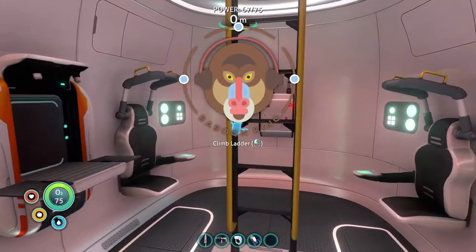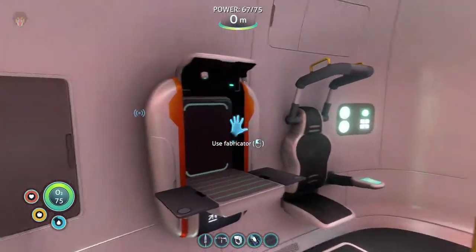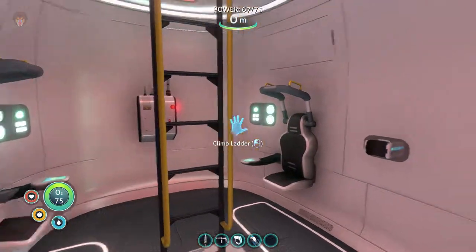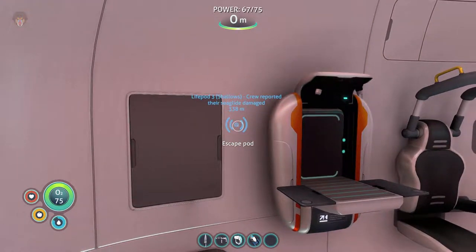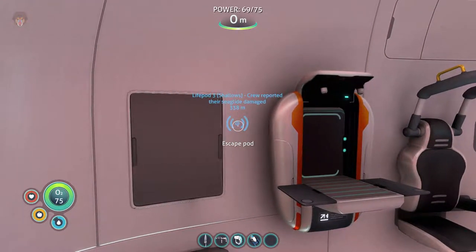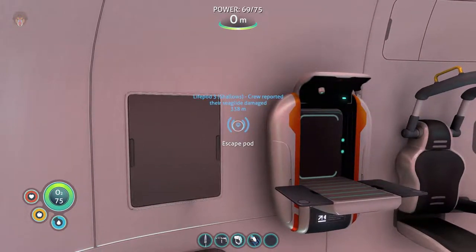Hello everyone, welcome back to a brand new episode of Let's Play Subnautica. How's everybody's day? Mine has been really good. So for today the plan is to go and see what life pod 3 has to offer. It's stating that the crew reported the sea glide is damaged, and that is the plan for today — just to go check it out real quick.